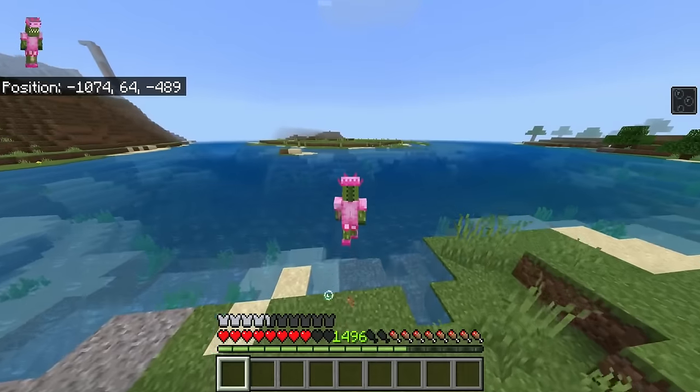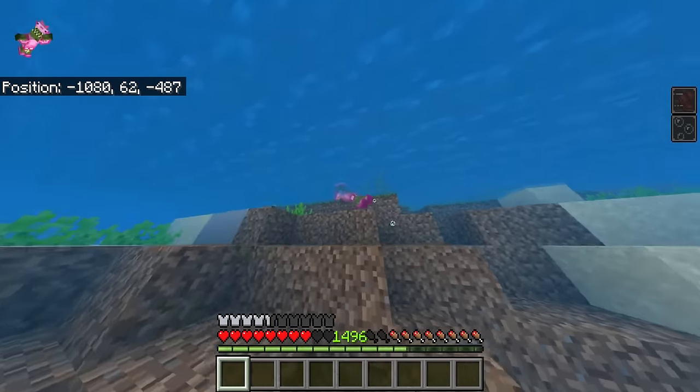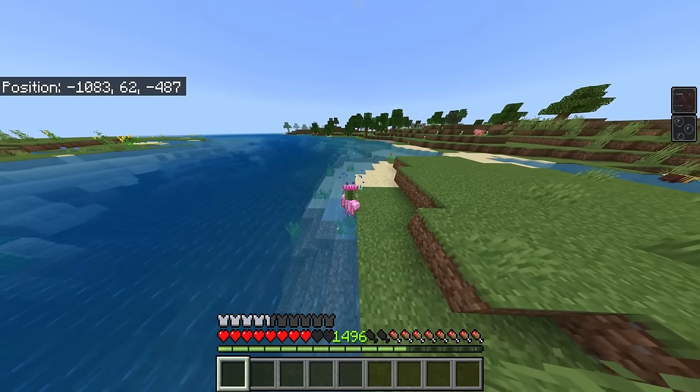Not only does it give you pretty much infinite water breathing, but we've ended up with speed five, and it looks like this can only be applied to the player once they're inside the water. These effects are instant — as soon as you touch water, you are super fast. As soon as you get out, you can see it kind of disappears.